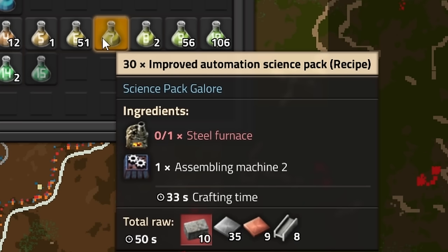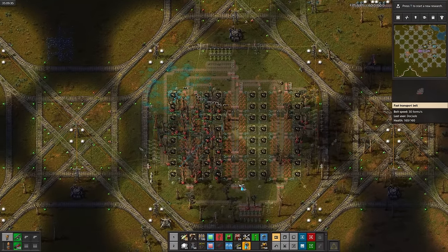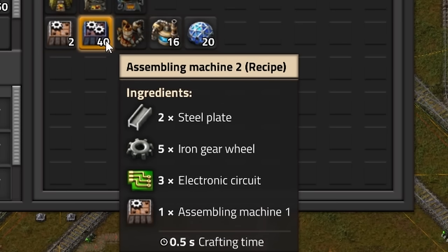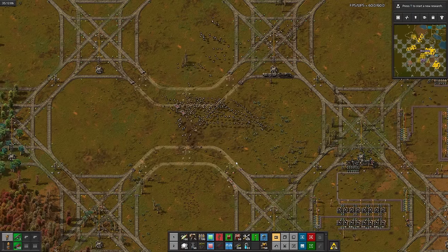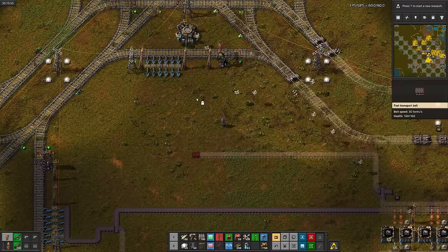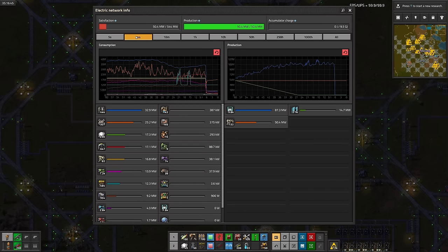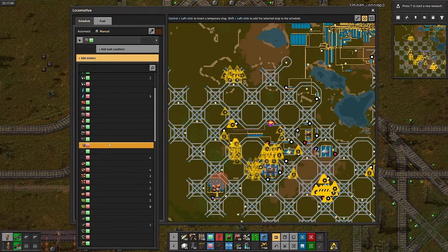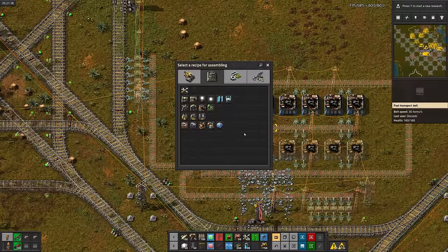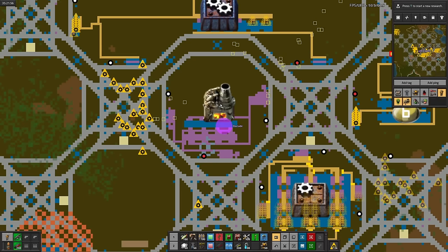First up is the assembly machines, which take the same ingredients as inserters — convenient. But the level two variant takes four ingredients, which means we're going to need a bigger cell. So I'll remove one of the intersections and turn it into a double-wide cell, which will give us room for six train stops. After configuring the trains and setting up the stations, there's assembly machine tubes. Now for steel furnaces, which we already have all the ingredients for. Then the science. I don't want to keep relying on the starter base for things, so I'll tear out all of the labs and all the assemblers related to science.